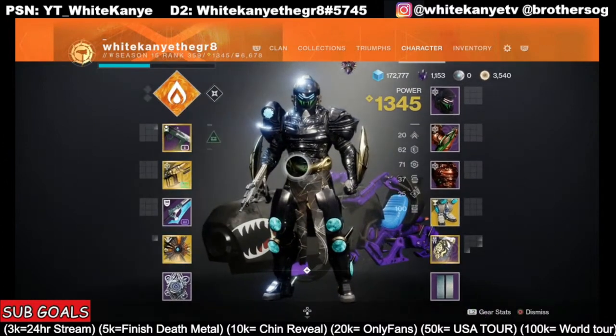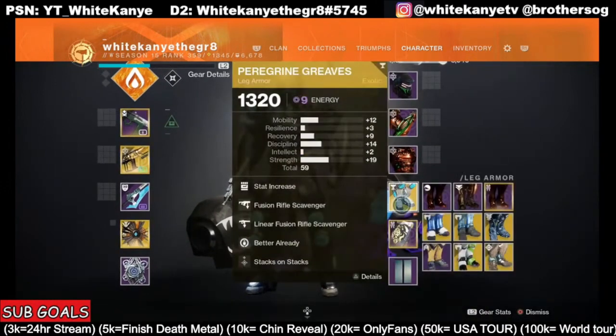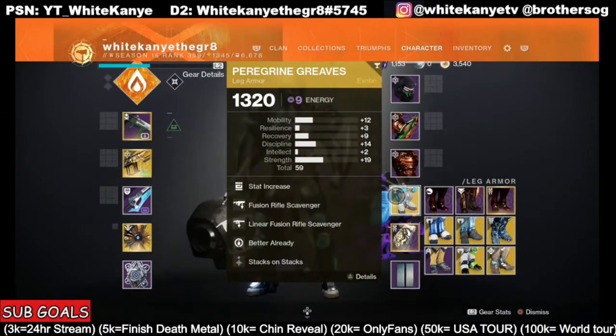Now about the Paragon Greaves — a lot of you already know that this increases the damage of shoulder charges to make them one-taps, which is fantastic. But it goes even further. We can go so deep with this build, and we're gonna check it out — this is really important.